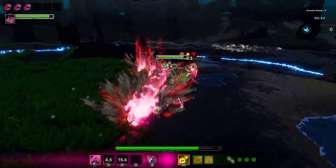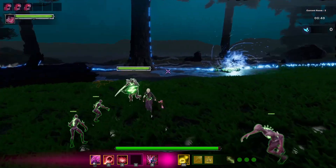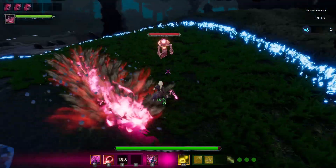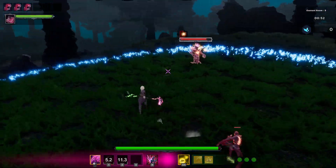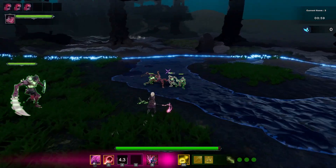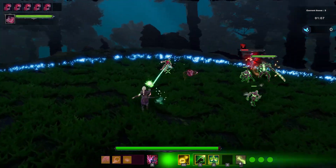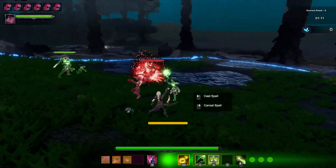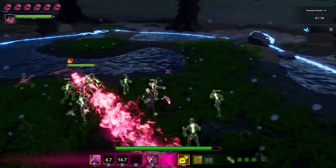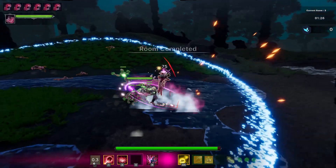Let's go back through there. This room is done and we can have more minions. There's the portal. To the next room — let's raise this one. Let's get towards there. Room's complete.